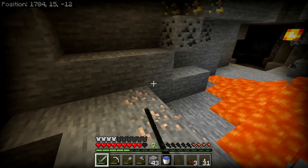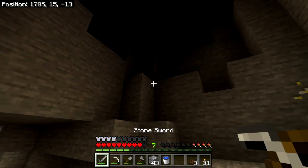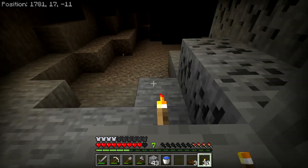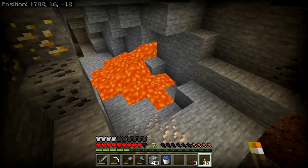There's some iron — we're going to grab that. There's some coal — we're going to grab that. And there's a new substance: it's actually gold ore. While it is dark and scary here, let us put a torch up just to discourage monsters a little bit.